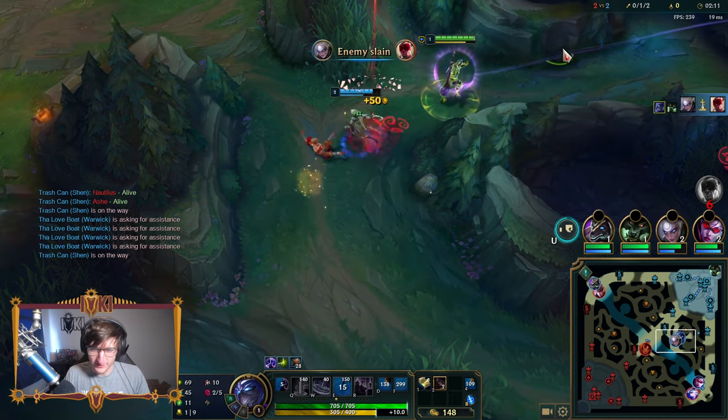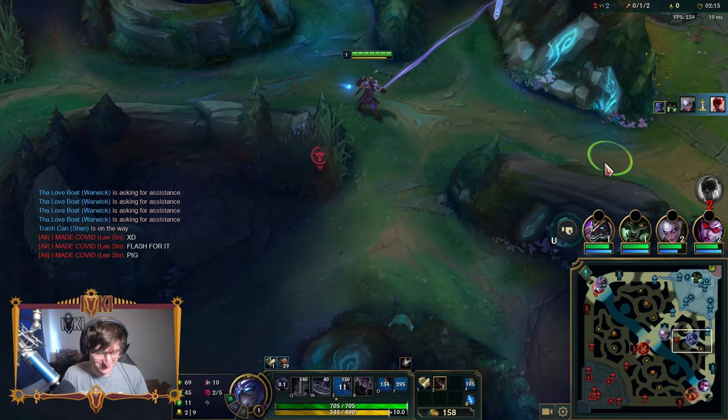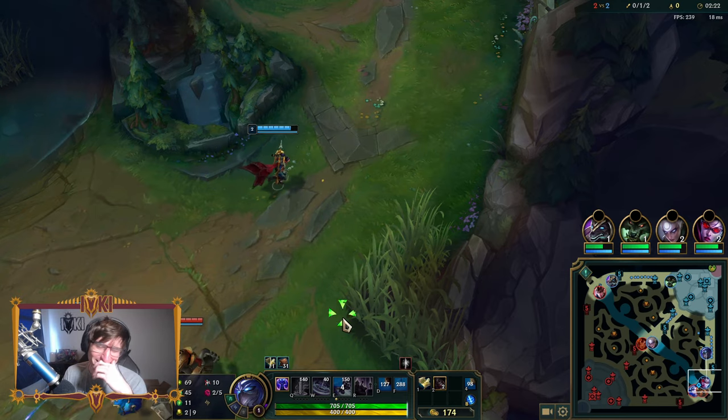E-flash! You already got it — I wanted to impress my coach there. Yes, that's the number one mechanic you must learn on Shen. If you're running flash, E-flash on top of enemy — guaranteed taunt. It's a very good flash combo.